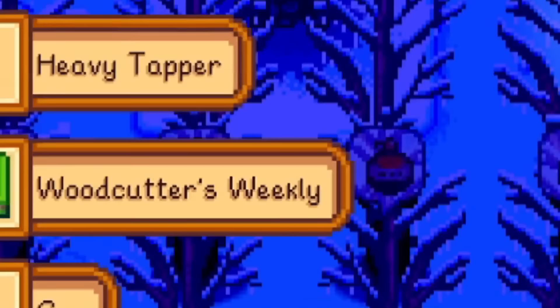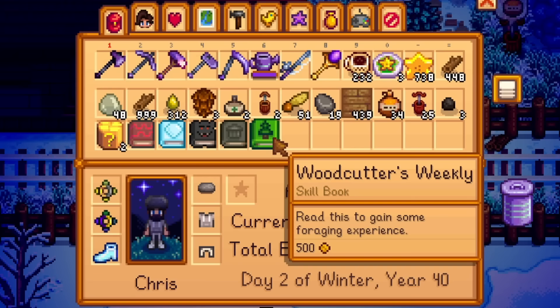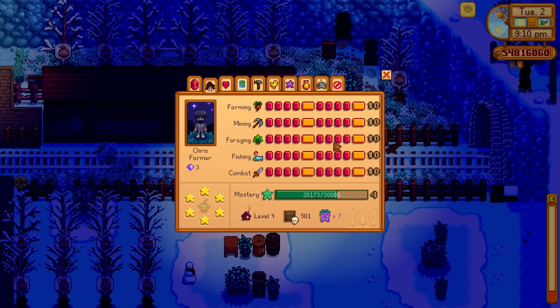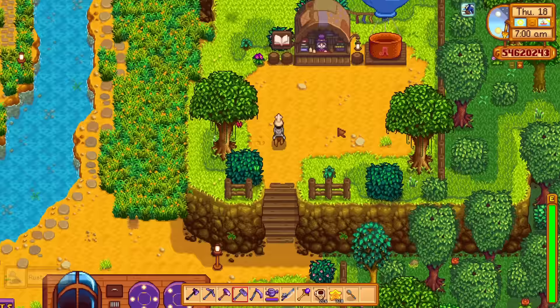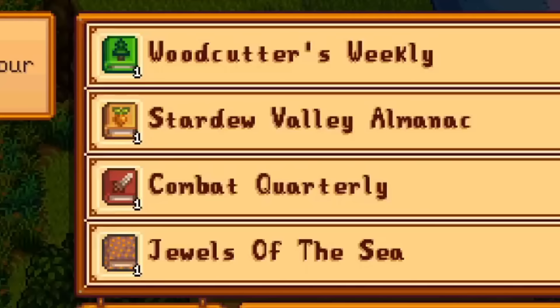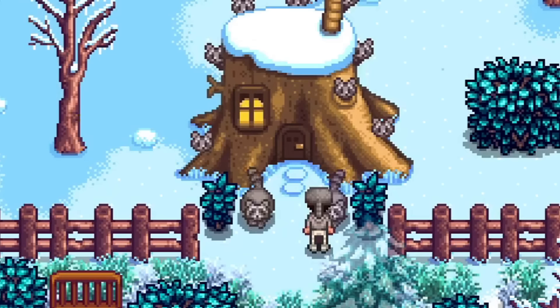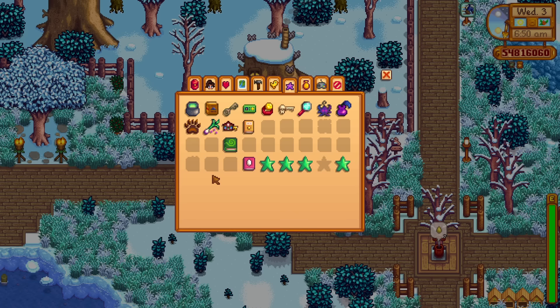The next book is called Woodcutters Weekly, obtained by chopping down trees — this is random. Reading this book will gain you some foraging experience points, that's literally all it does. If you haven't fully maxed out your foraging and you're, say, level 8, you can read this book to gain instant foraging experience. You can also buy this from the bookseller for 8,000 gold, as well as from the travelling cart and the Merchant at the Desert Festival.